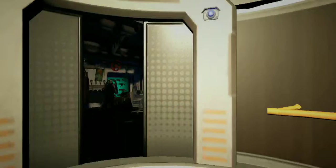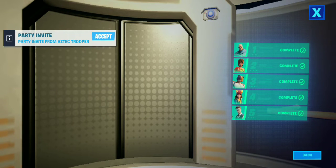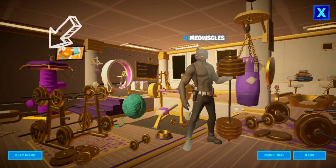Alright, now we're going to back out of here and go to Meowsel's room. On Meowsel's little bed up here, you can see a little cat toy, so you click that and you see it move.